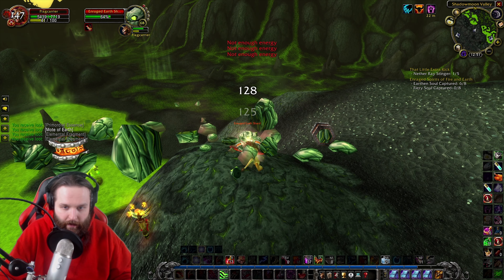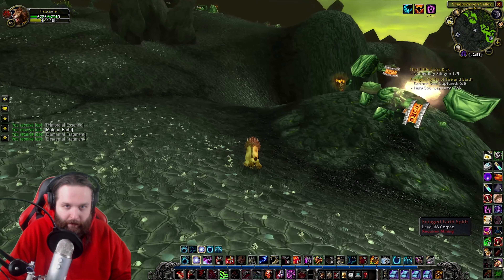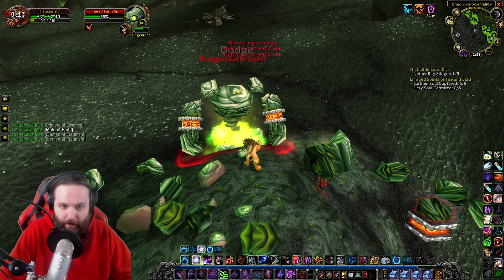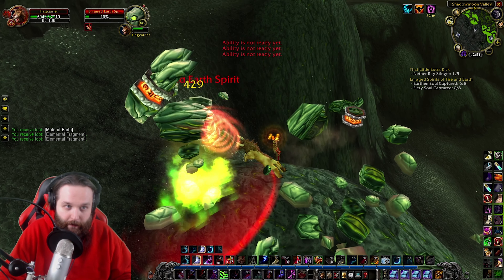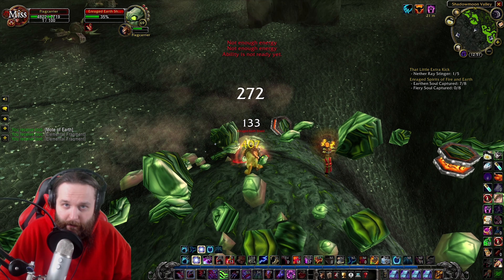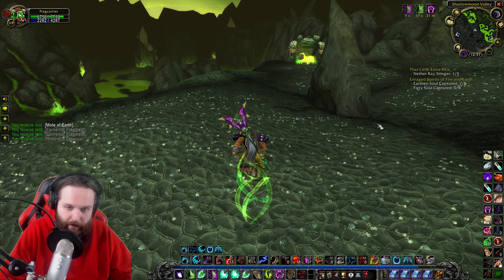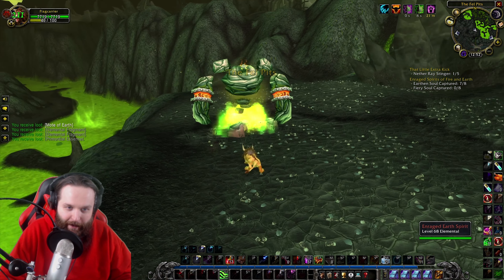I think level 70 will be pretty soon — potentially next episode. I haven't really thought about how I want to end it, but usually I just end it when it's done. That's how I did Flag Carrier last time. When we hit 60 it was pretty epic though — we were in the Eastern Plaguelands when I hit 60, and there was a Black Lotus we found. We got our Herbalism up, found our first Black Lotus, got into a PvP fight for it, fought a priest, won the fight, and got the Black Lotus. I have it in my bank — I just saved it as a memory. Finding a Black Lotus is pretty rare, especially one that hasn't been picked.